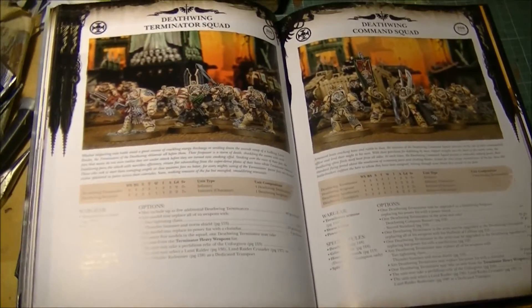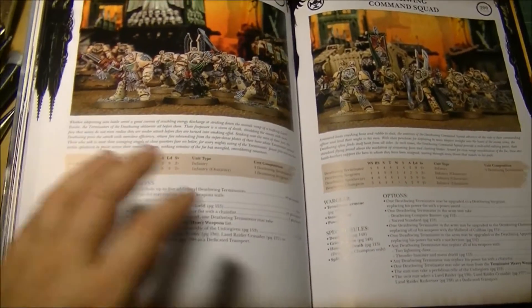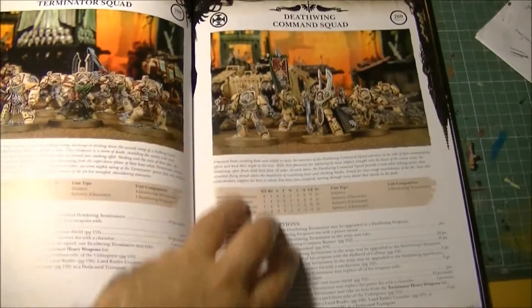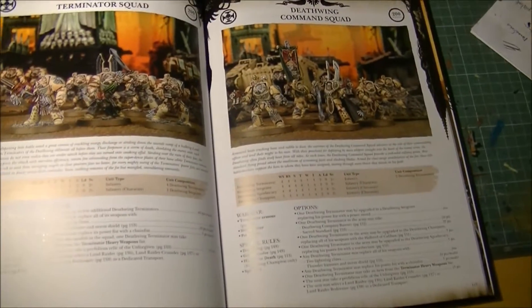The Ravenwing received a big boost in this codex — they can reroll failed Jink cover saves, which is quite interesting. I would say the Deathwing are more of the same, and the Deathwing Command Squad is more or less as it was previously.